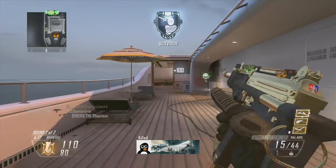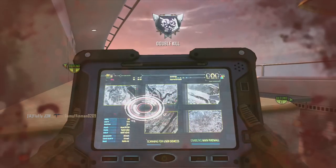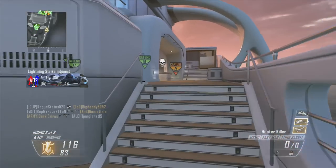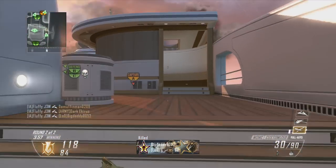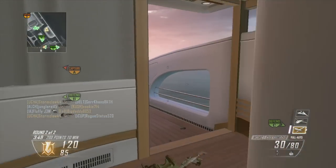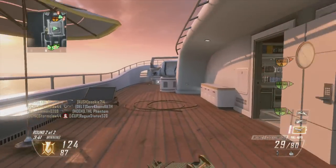First off, how to get better scores: you want to use Ghost. Ghost is really important because you stay off the enemy radar while running, and in Call of Duty Black Ops 2 a lot of people are using UAVs because it only takes like 400 points to get it and it's really useful. Ghost will keep you off the radar and along with the help of Silencer it is actually really useful and you guys can get really good scores.